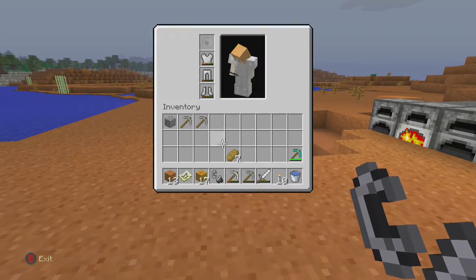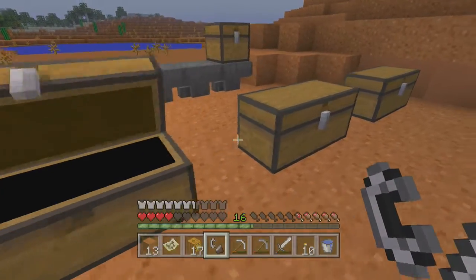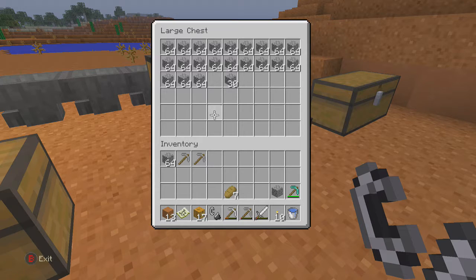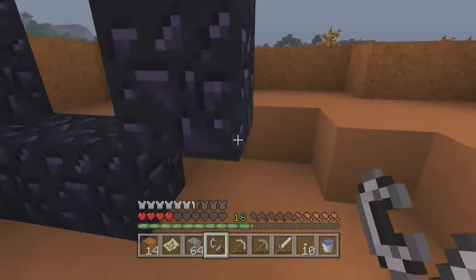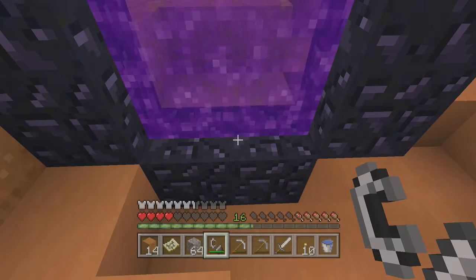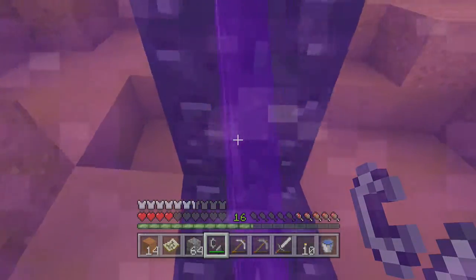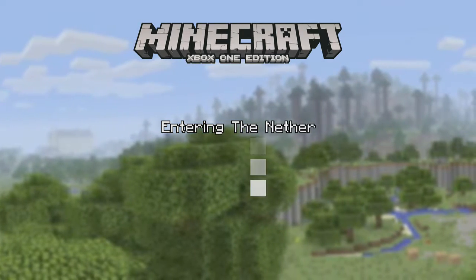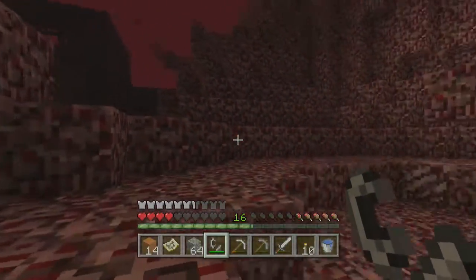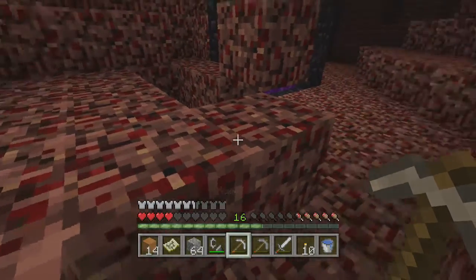Let's go to the nether. Cobblestone is very good to have in the nether. I just checked that I have disabled my autosave, because if I only have the save on, I can always exit the game without saving.